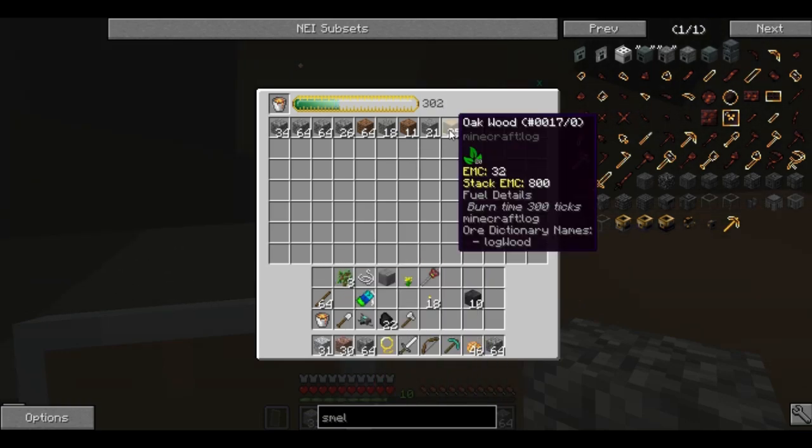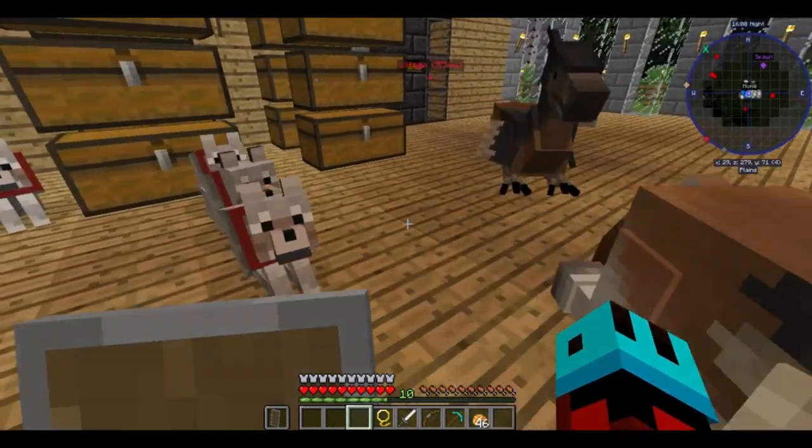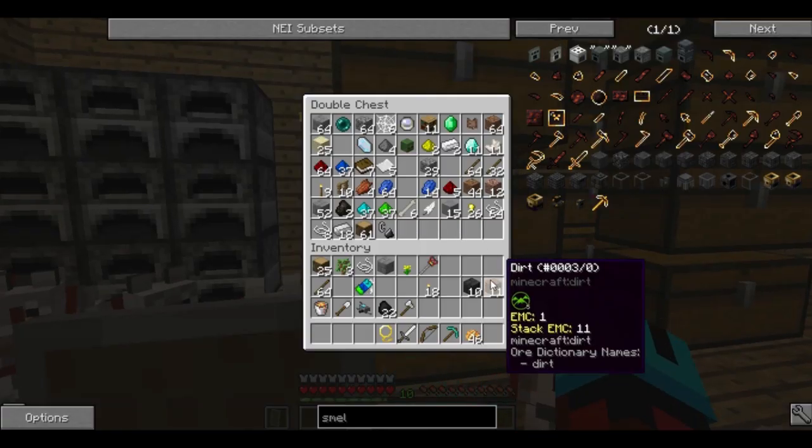I need those stone bricks. Wait, not the oak — I need the oak. There, that should do. Actually, let me save 11 dirt. You can never tell when you need dirt.